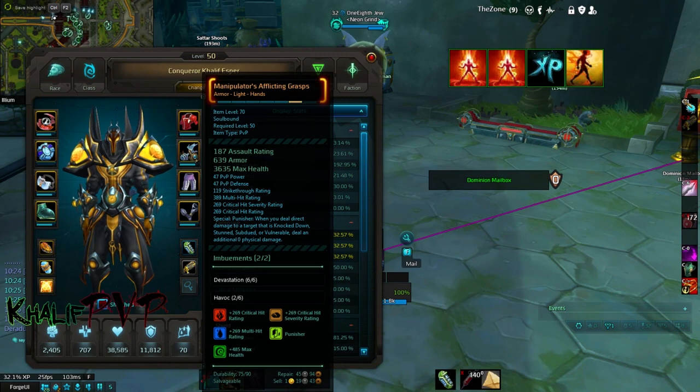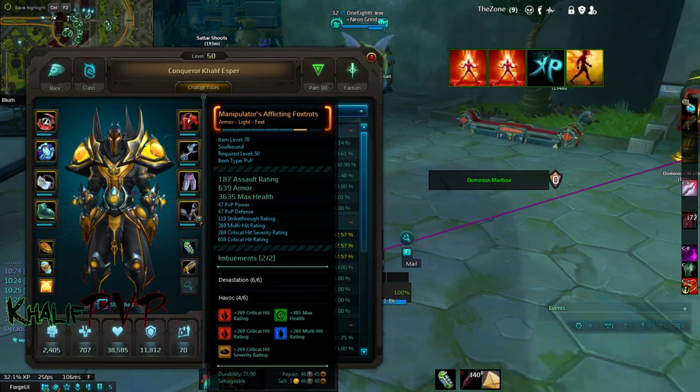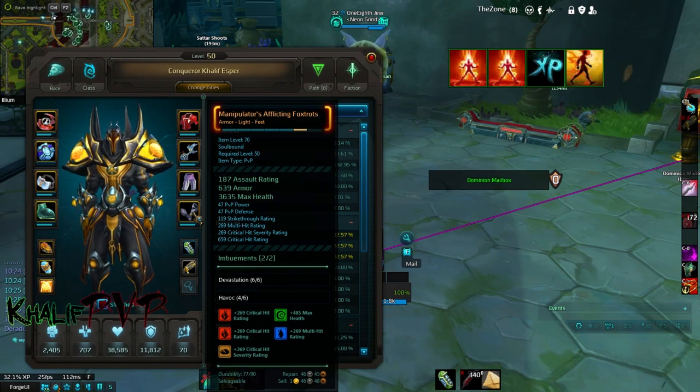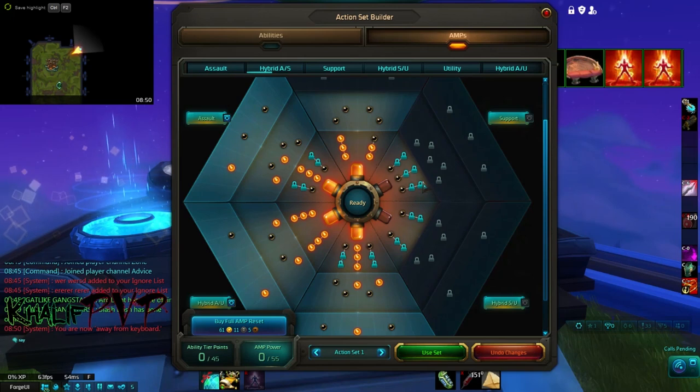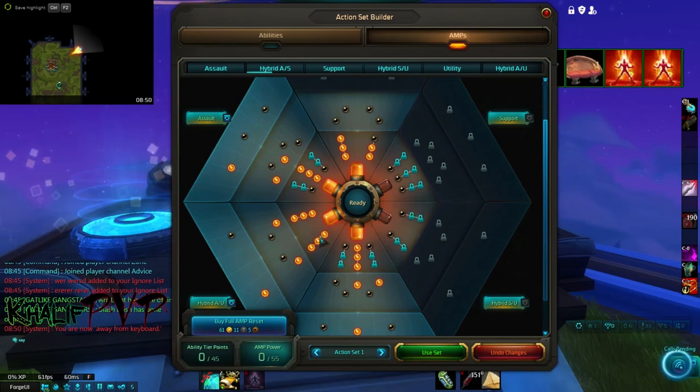I went with Punisher because I can pull off the additional damage boost from my CCs. For the feet slot there is a fusion slot available; I didn't pick it up because I thought the stat boost was much better than what the feet fusion rune was supplying, at least the craftable version. Now moving on to AMPs — it's very similar to the level 25 setup.